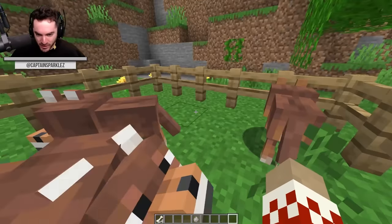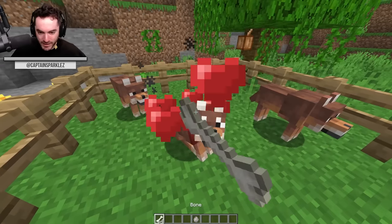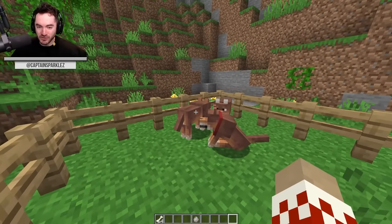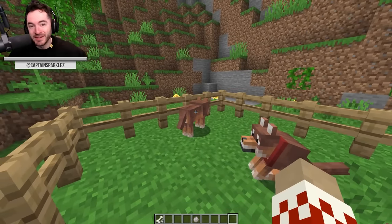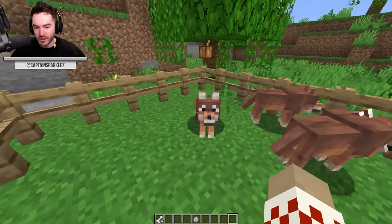Here they are — they're really cool. I like the variety of the different wolf textures we're getting. One of you is going to become my friend before we move on to the next ones, which I think have really cool textures. These also spawn in groups of two to four.